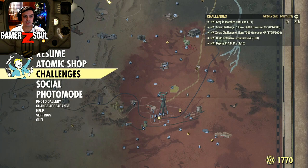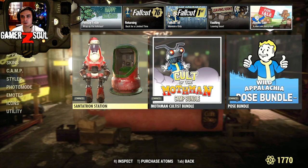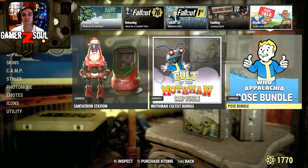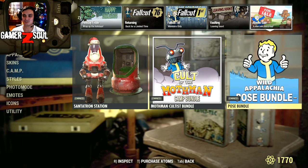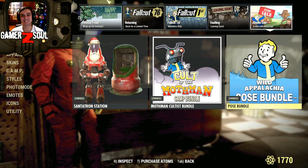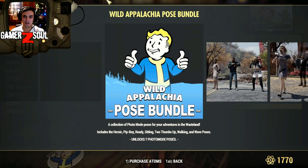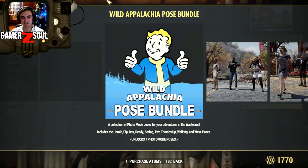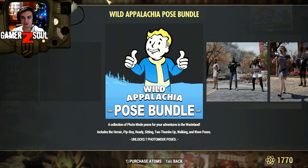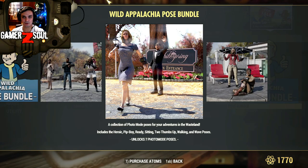That's pretty much it for the dailies. Now the atomic shop — there's a pretty cool thing and not very expensive: for 240 atoms there's a bundle of poses. I hate that word — it took me a while to learn how to pronounce 'yielding' and now I have to pronounce this too. If you're new and you're asking who is this idiot — this idiot is from Ukraine, so sometimes I mispronounce things. Anyway, it's the Pip-Boy Pose Bundle — many tell me I pronounce 'pose' as 'pause,' like when you pause something. It includes: heroic, pit boy, ready, sitting, two thumbs up, walking, and wave — really nice poses. My favorites are the two thumbs up, ready, and heroic.